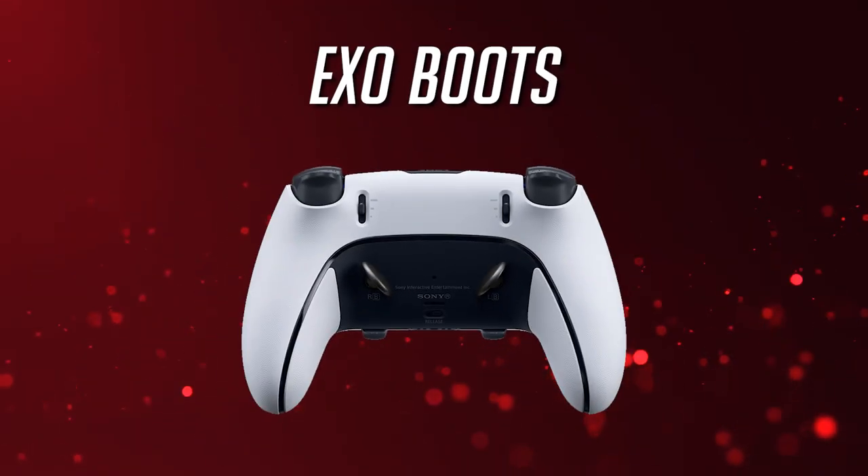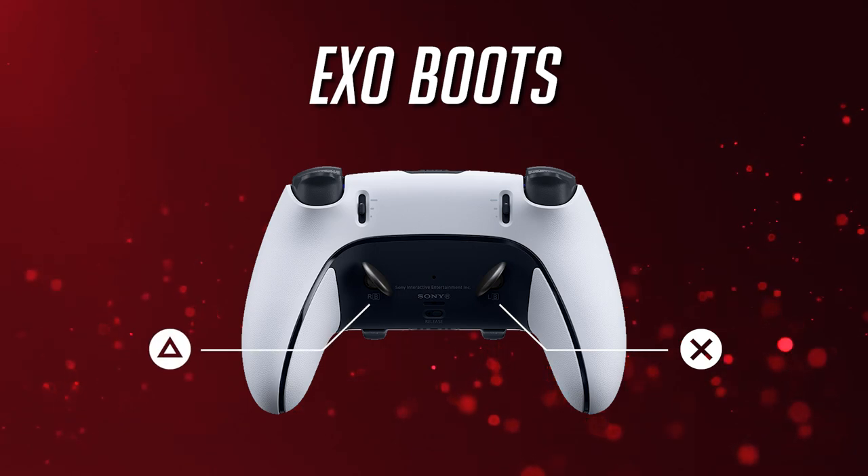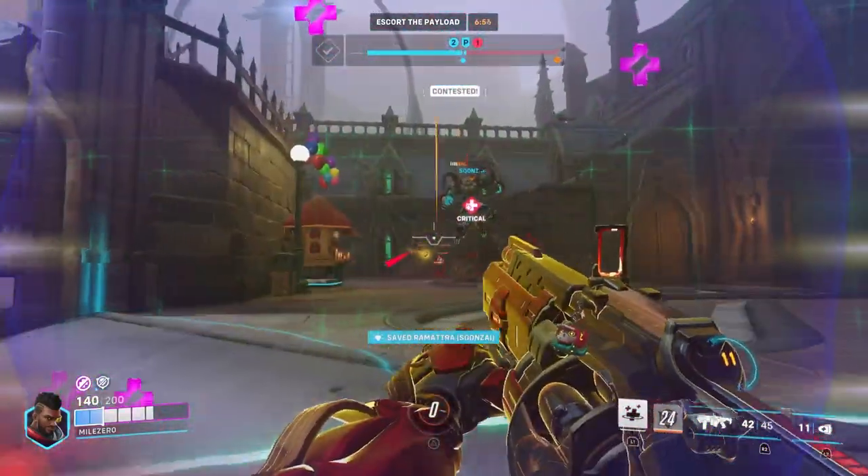As for the pro controller, you can map the left back button for Regenerative Burst and the right back button for the ultimate, Amplification Matrix. This will allow you to be almost completely independent of the face buttons.